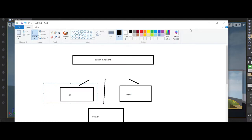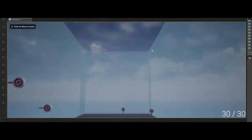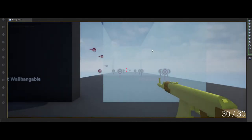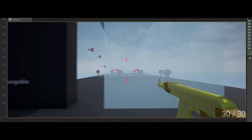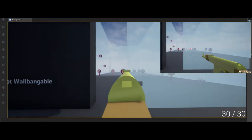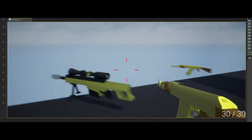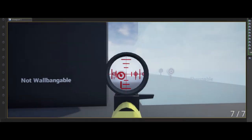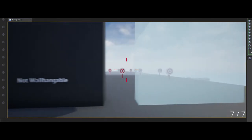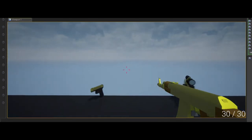The ADS movement speed is also very critical. In triple-A games you tend to lose a little movement speed when you aim down sights. Here's moving regularly versus moving while ADS — 'aim down sights.' Each gun has a different movement speed and ADS speed, so the sniper is much slower when aimed down sights than the AK.